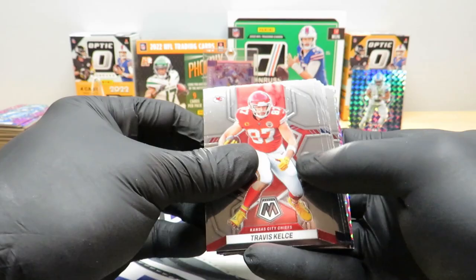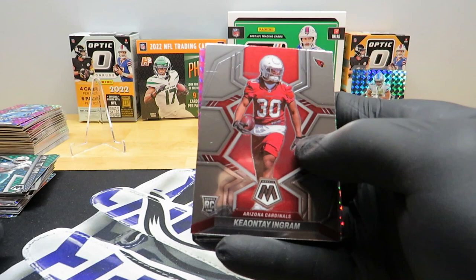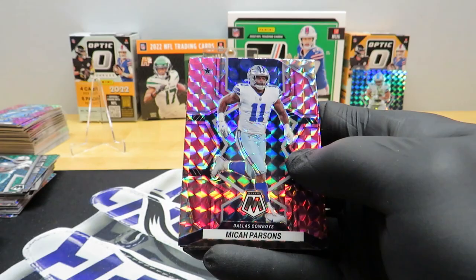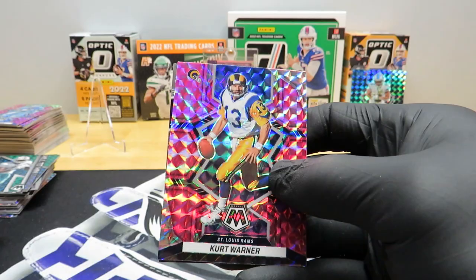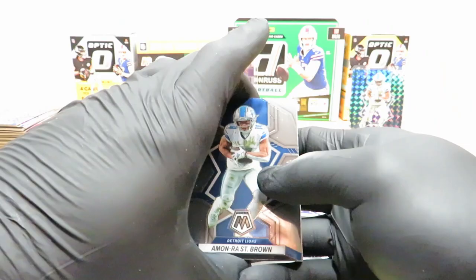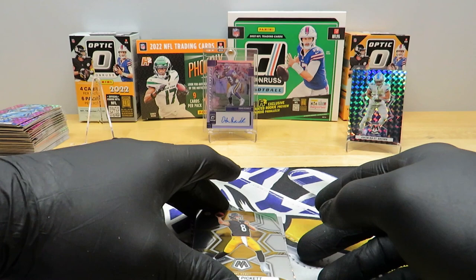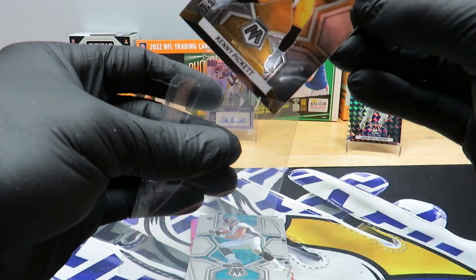Kelsey, Micah Parsons, Aaron Donald, Drew Lock, Robert Woods, Len Dawson, Mack, Keonta Ingram, Chris Olave, Trent McDuffie green, Micah pink, Keyshawn Johnson, Kurt Warner Thunder Lane, Christian McCaffrey. Last pack of this break — Amon Ra, already pulled a good one of him. Jordan Poyer, Jerry, Ty Law, Carson Wentz, Kenny Pickett — it's a base but I will take it. That is the NFL debut.